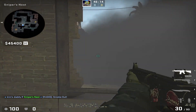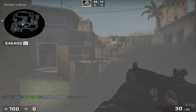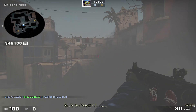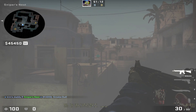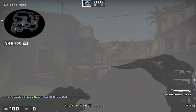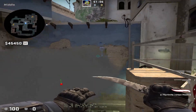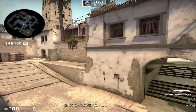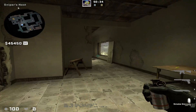The easiest way to use the first position is you just go to the left here, jump up the window frame, and then you basically get a decent one-way. It's pretty unexpected — it's pretty hard to see, and it'll catch people off guard honestly.